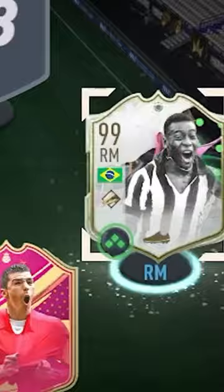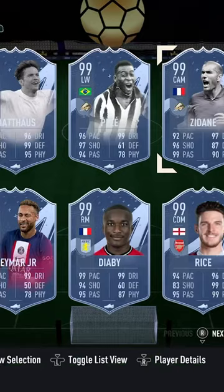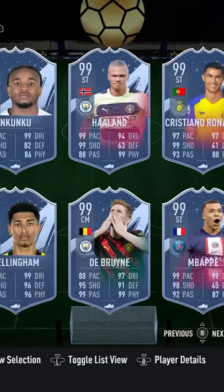Plenty of options for right mid, but Pele is going there. An easy first choice in centre-mid, 99 Bellingham. Next up in centre-mid, 99 Zidane. Going into the left mid spot, Raphael Liao.